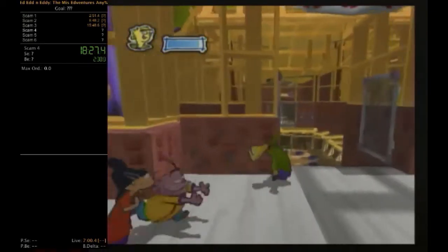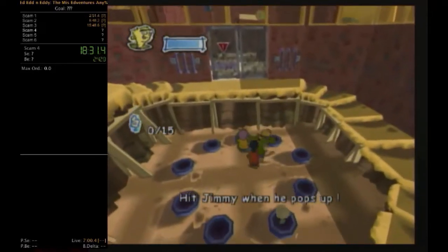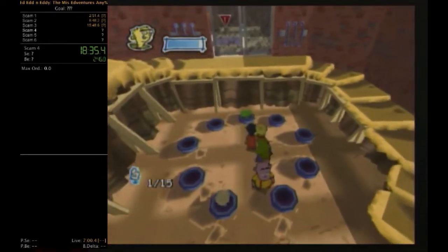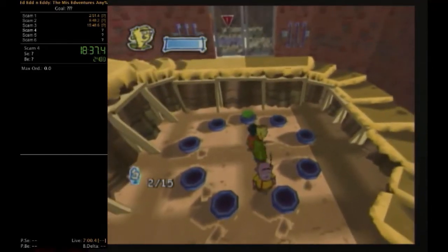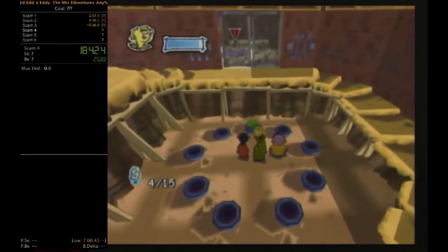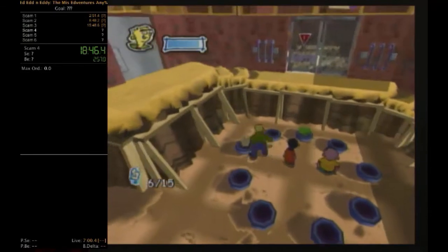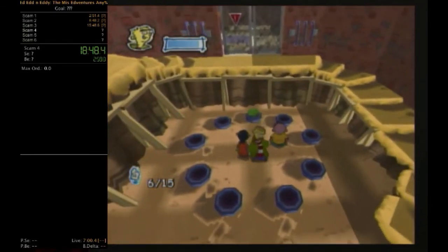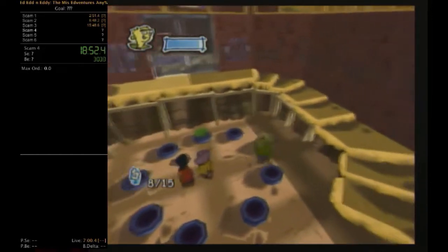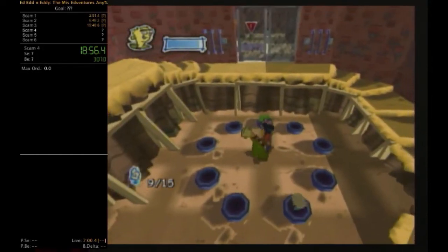Coming up is a minigame obstacle where you have to hit Jimmy — basically whack-a-mole, just smashing Ed's head on him. You can skip this with the wall clipping glitch: have Eddie jump on top of Ed, then Double D uses first-person perspective to push Ed through, then switch to Ed and you know the whole deal. I never thought about doing a 100% speedrun of this game, but maybe a 100% glitchless run sometime.